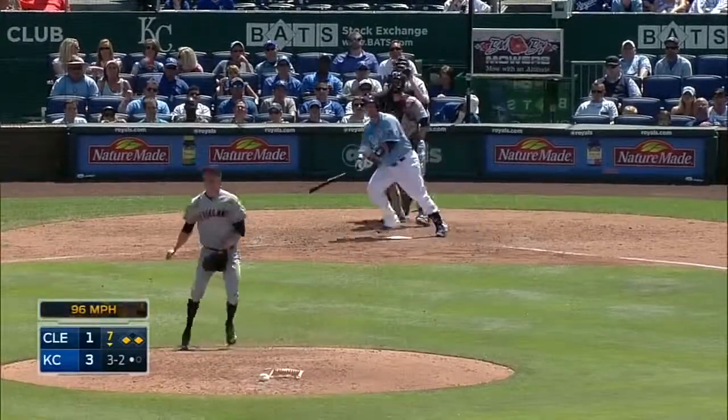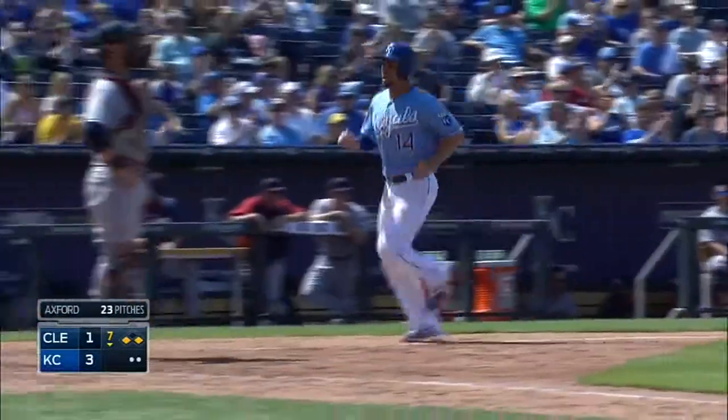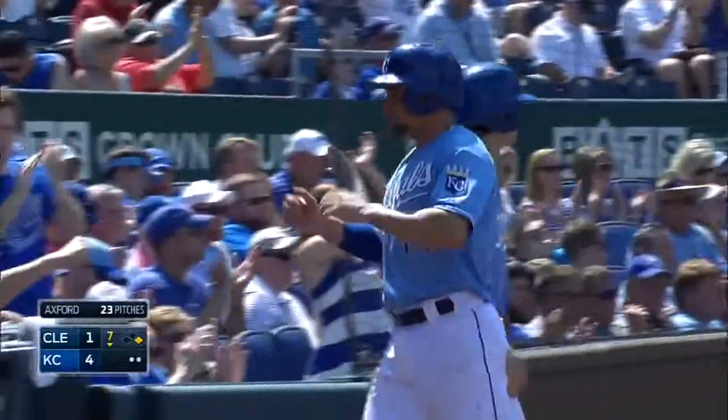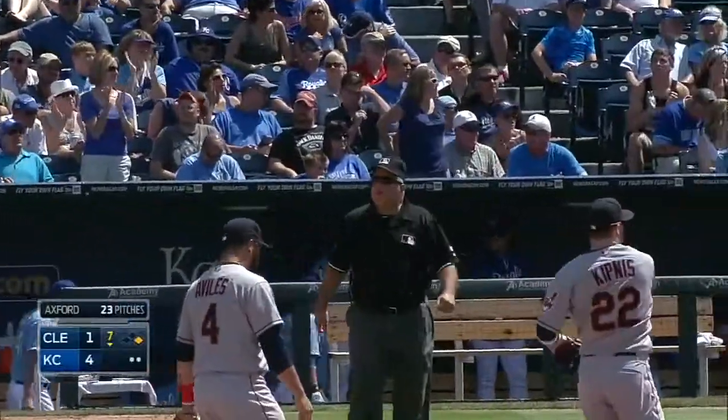Hosmer runs and Billy hits it into centerfield. Bourne makes the play and there it is — four sacrifice flies in one game. Third time in Royals history. The last time they did it was against the Indians back in 2006.